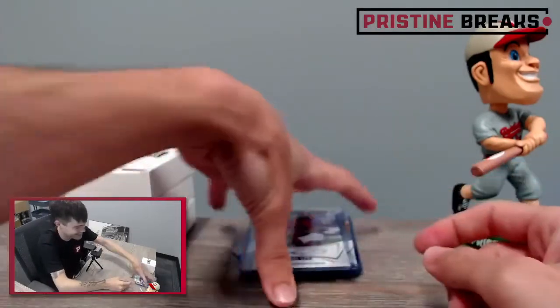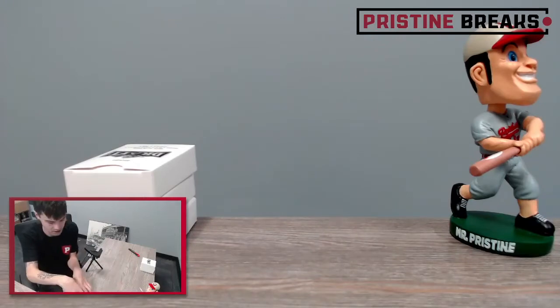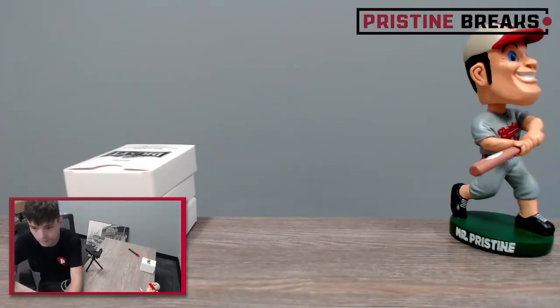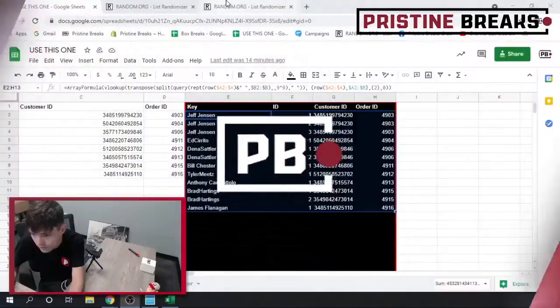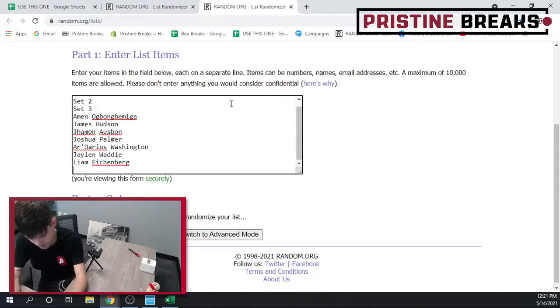Alright, let's get these all into the randomizer and then we can get you guys your cards. We got our three sets that we pulled, and now I'm just going to start typing everybody in. Jalen Waddell, I think, is our big hit out of this one. Would you guys agree? I didn't really recognize many of these other names out of here, but you never know — they can always make a name for themselves.